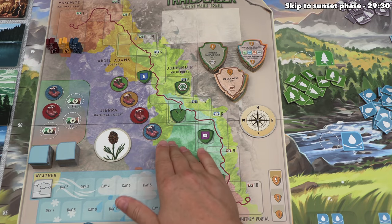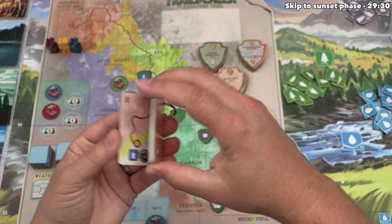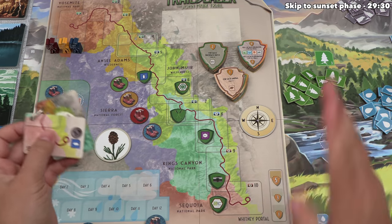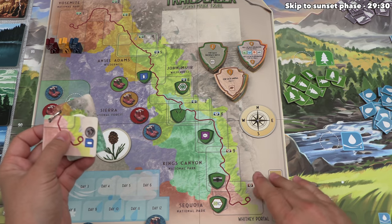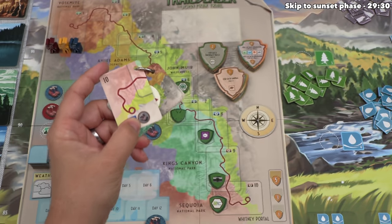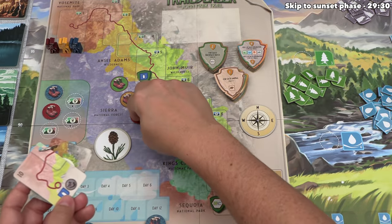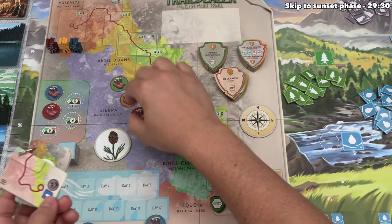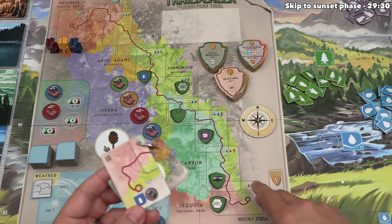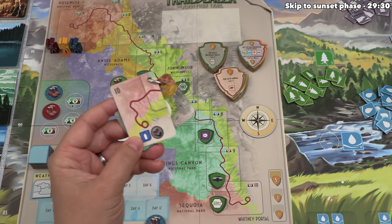Before we actually perform this action, there's two more things I'd like to mention. The first is that the last spot is always climbing up to the top of Mount Whitney, which is something you have to do in order to count your points at the end of the game, and this location always requires the use of a second track token. That means you place one over here for the action and then a second one on top — this is the only time in the game where you can put two tokens over here, and it's just a cost of two tokens to do that single action.